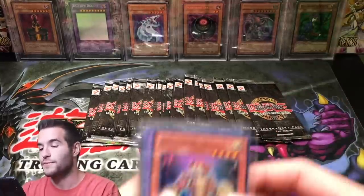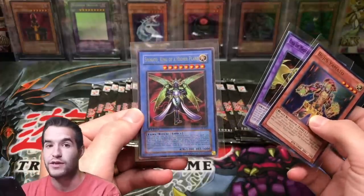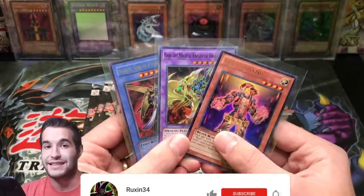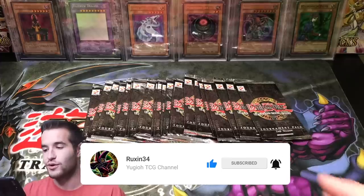Before we get started, the giveaway. I'll be giving away these three cards: Bujin Yamato, Guy the Magical Knight of Dragons, and a first edition Shinado King of Higher Plane from Dark Crisis. All you have to do is like the video, be subscribed, and let me know in the comments what card you want to see from Tournament Pack 2.